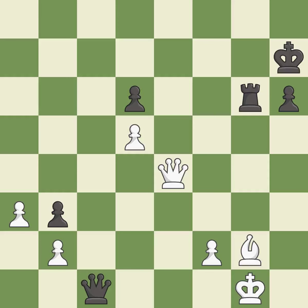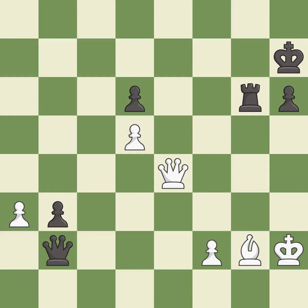This forks pieces by creating a simultaneous attack — best. This steps away from the checking queen — best. That was a free pawn — best. A solid choice — excellent.